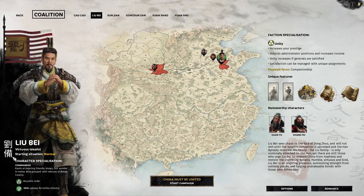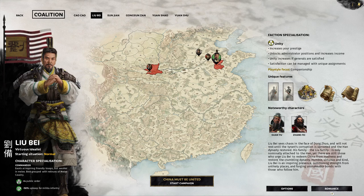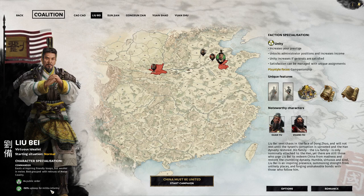Looking at his details: he's a commander who excels at inspiring friendly troops but is weaker in melee, so I'll try to keep him out of duels. He gives plus four to public order — people like him — and minus 50% upkeep for militia infantry, which is pretty cool.